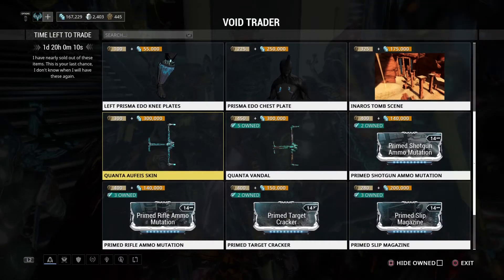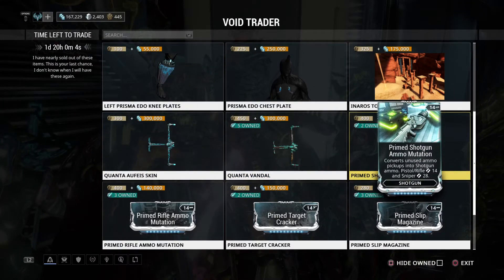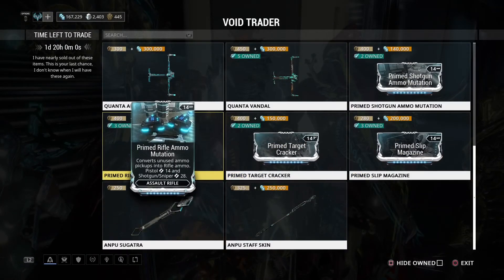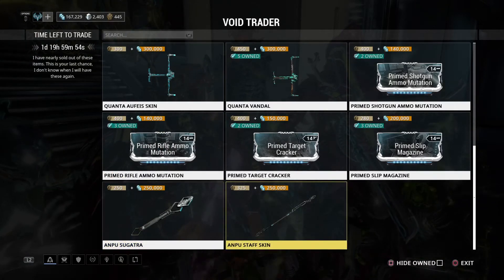Then he has the Quanta Skin and the Quanta Vandal this time, along with the four Prime mods: Prime Shotgun Ammo Mutation, Prime Slip Magazine, Prime Target Cracker, and Prime Rifle Ammo Mutation. Also the Ampu Sugatra and Ampu Staff Skin.